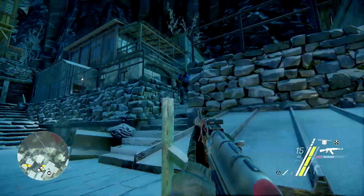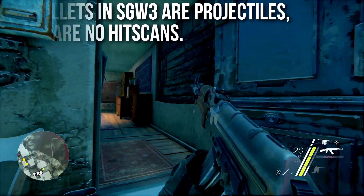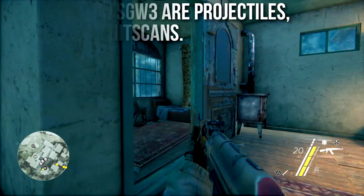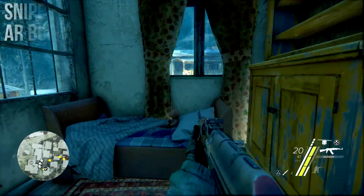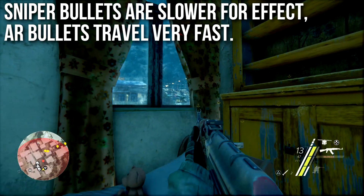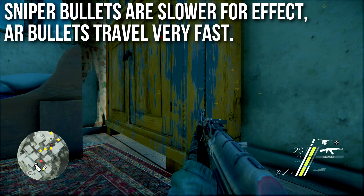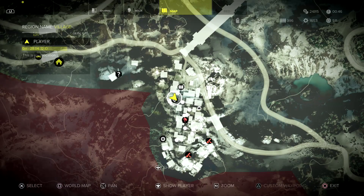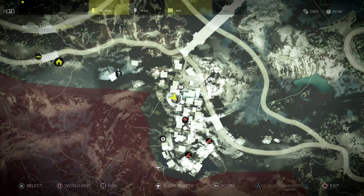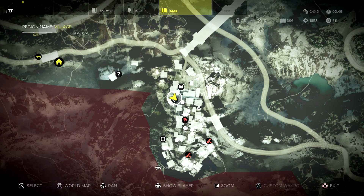The first fact you need to know is that all bullets in Sniper Ghost Warrior 3 are projectiles — there are no hit scans in this game like Call of Duty. Sniper bullets are far slower than normal for effect, designed to give you the feeling of leading your shots, and you will miss moving targets. However, assault rifle bullets travel very fast, so you have a consistent feel at assault rifle range, though at distance you may need to lead your targets.